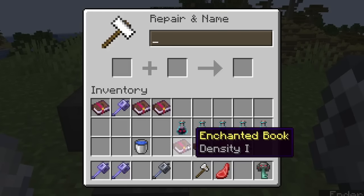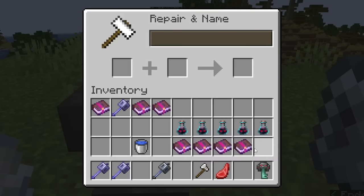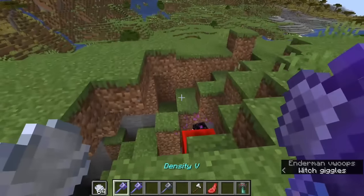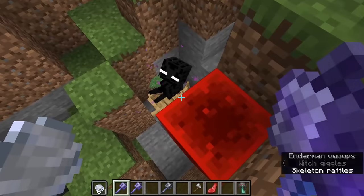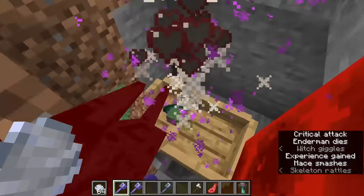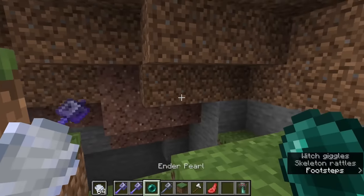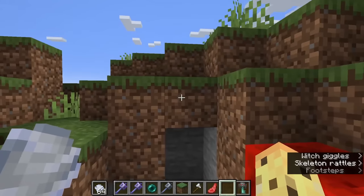So if you wanted to, you could take a mace up to 4, 5, 6, 7, or even 8 extra damage per block fallen with Density 5. To show you how powerful that is — here is an enderman at full health, I haven't hit him at all. Here is me falling just four blocks down and one-hit KO-ing the enderman. That is so much health to go missing in one hit.